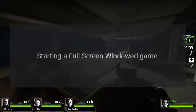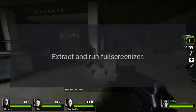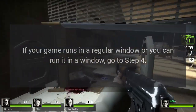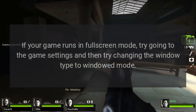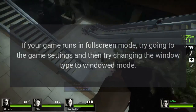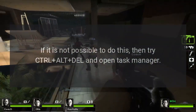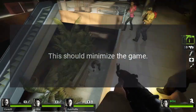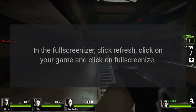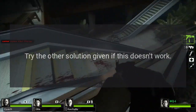To start a full screen windowed game: download Full Screenizer, extract and run it, then run your game in a window. If your game runs in a regular window, go to step four. If your game runs in full screen, go to the game settings and change the window type to windowed mode. If that's not possible, try Ctrl+Alt+L and open Task Manager — this should minimize the game. In Full Screenizer, click Refresh, click on your game, and click Full Screenize. Note that this is not likely to work; try the other solution if it doesn't.